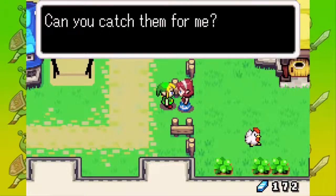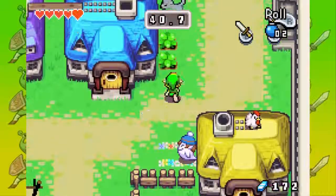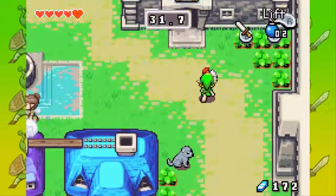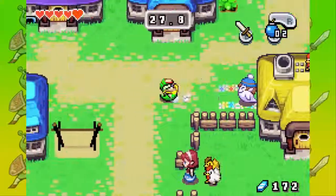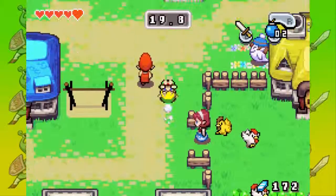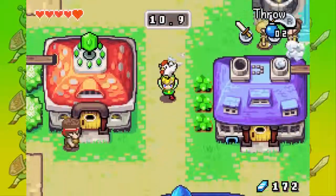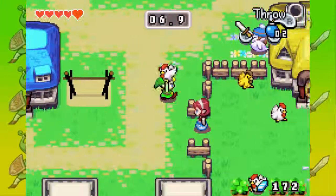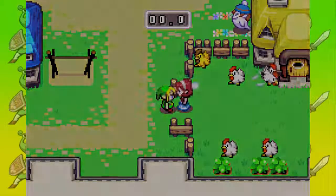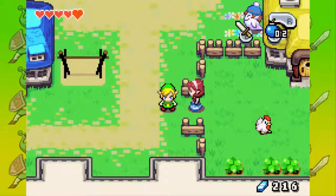Five of them within 45 seconds — this really shouldn't be that hard. There's another one up here, so let's throw the chicken! That's animal abuse. No, I'm just joking, it's just a video game. I keep forgetting where the last one is. 10 seconds! I think I will make it. Time is up! Thanks, here's your reward — 20 mysterious shells and 90 rupees!